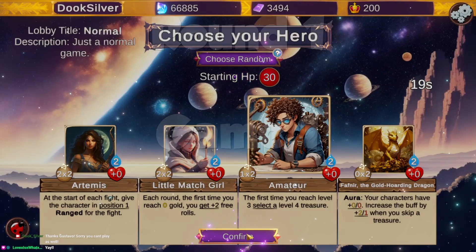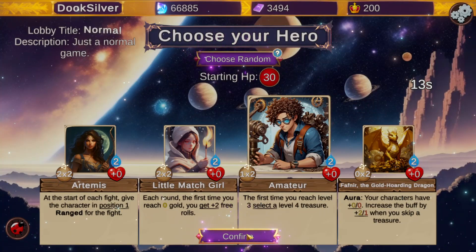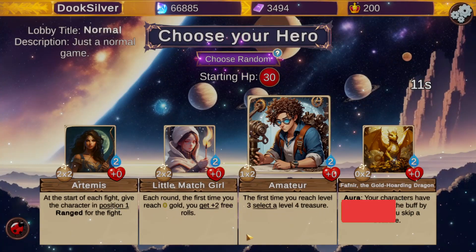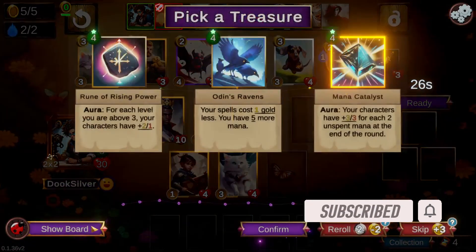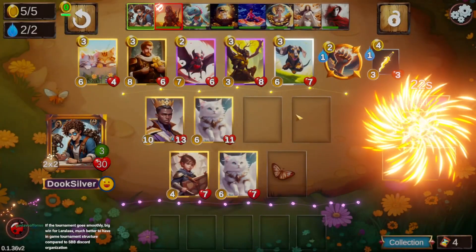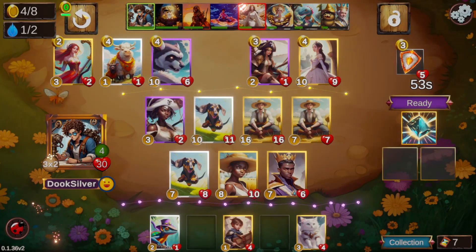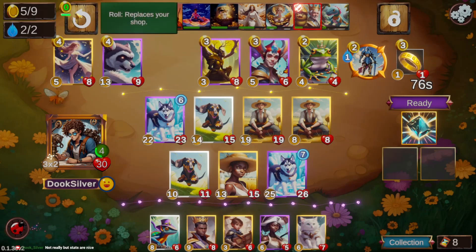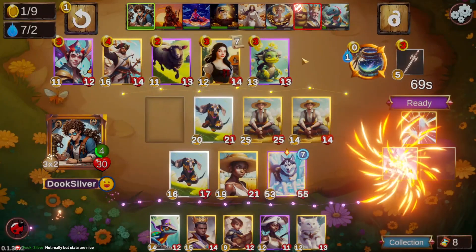Round 1, Game 1. We get a medium-ish first hero select. For me this is an easy Amateur, as you can generally get a tempo treasure on 3 to carry you through the mid-game. Mage treasures are also great if you can get a decent owl start. We start with a couple cat angels and get a mana catalyst as our free treasure. Nerfed catalyst isn't ideal, but it's at least on par with the other tempo options at 4. We pick up a pair of dachshunds and farmhands and stay very healthy through the early game. Level 4 nets us a milkwoman and a husky triple, which gets us a nice power spike with Odin's Ravens, adding to our mana pool.